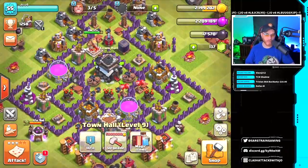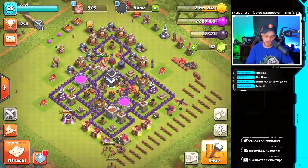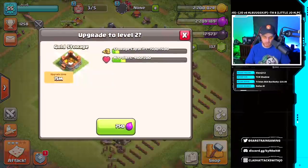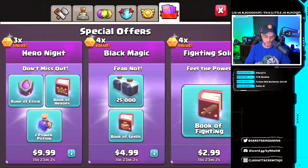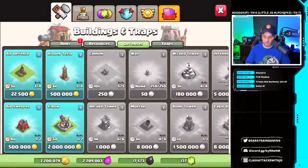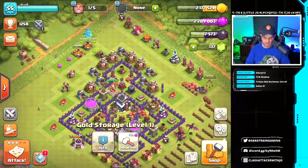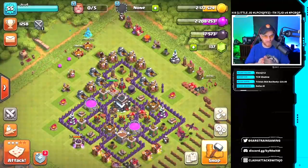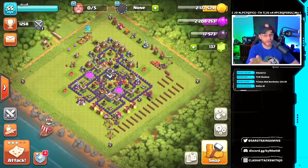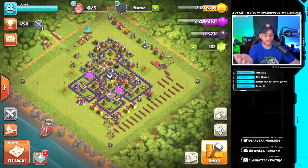We got three builders to put down. To upgrade to town hall 10 we need 5 million gold, but we only have a 4.5 million max capacity — so we have to upgrade those storages first. We've got two builders going on storages, and also dropping an air defense at 22.5 and upgrading a final gold storage. This is going to be quite intense. I'm having some serious regret — it appears to be a lot harder than playing normally, like we've been doing in the free-to-play series.